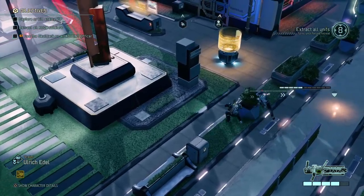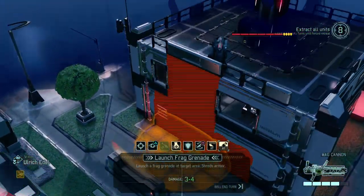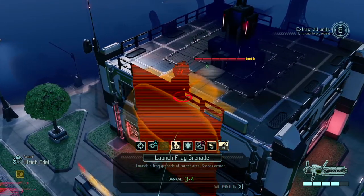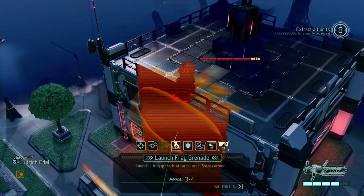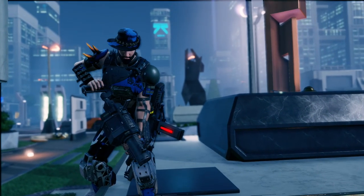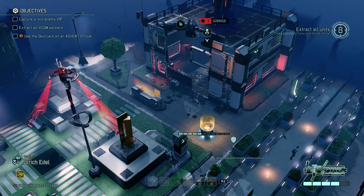Let's put Ulrich in a better defensible position. And then let's just fire a freaking grenade on top of that roof - let him have his revenge. Wait, am I gonna kill the VIP? You know what, I don't give a fuck. I think he was further back in the building anyway. That's gonna kill the turret outright and make a giant hole in the building. Goodbye turret, thank you very much.